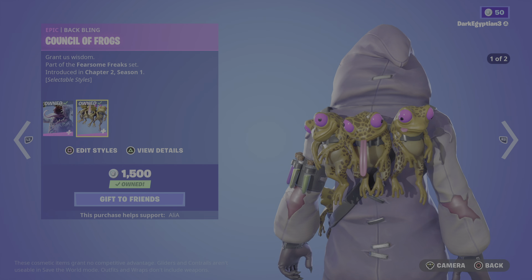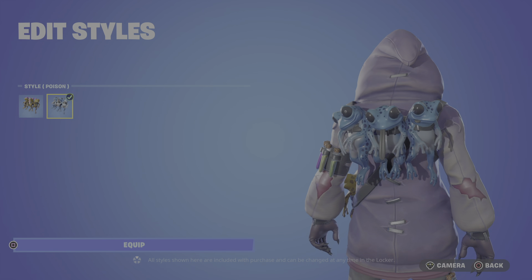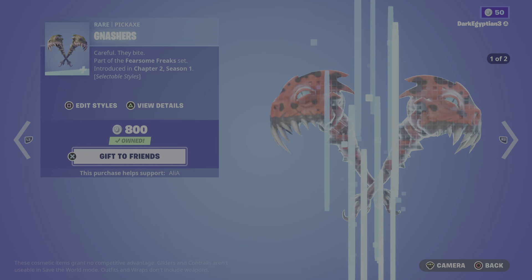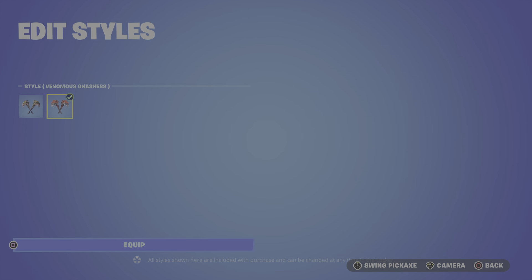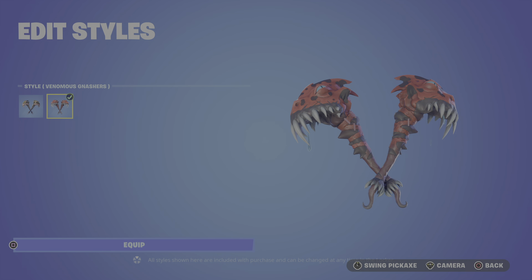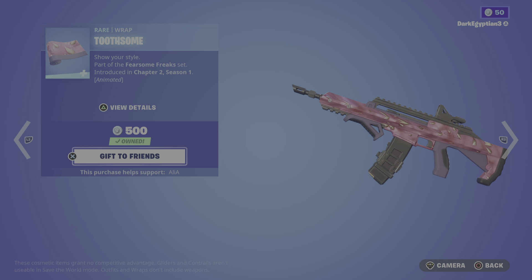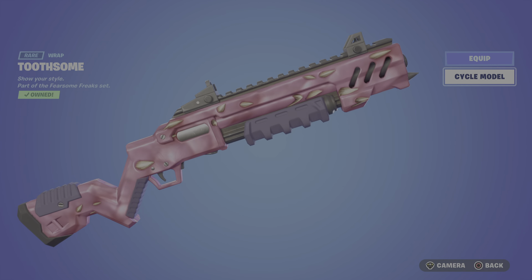Moving on to the back bling, we have the Council of Frogs: 'Grant us wisdom.' Two styles: the default and the poison style — be careful when you pick up frogs, they can cause issues, just don't do it. Moving on, we have the return of the Ganaches: 'Careful, they bite.' Two styles: the default and then the venomous Ganaches. I'd love to know how they actually bite because they don't have a bottom jaw — you'd just be swinging teeth. Anyway, we have the animated Twosome wrap — animated with some fluidity and teeth in the background, and I can cycle through various weapon models on screen.